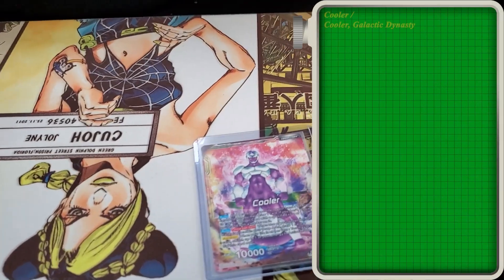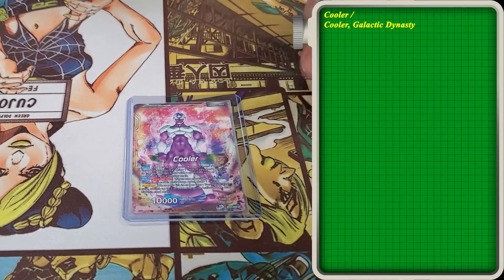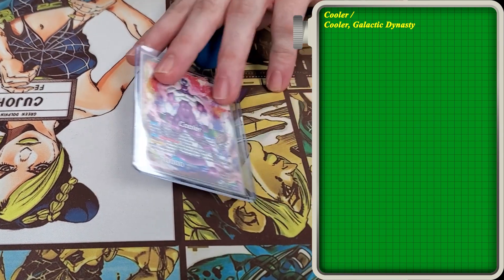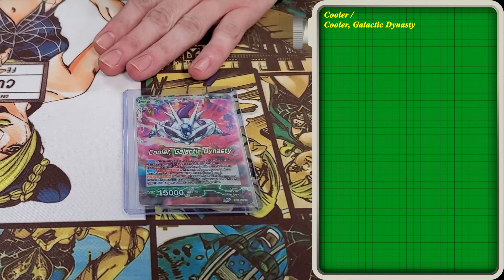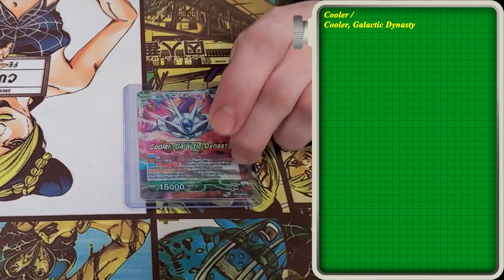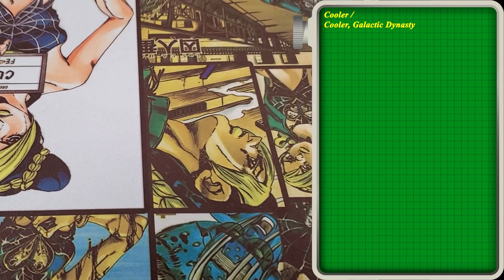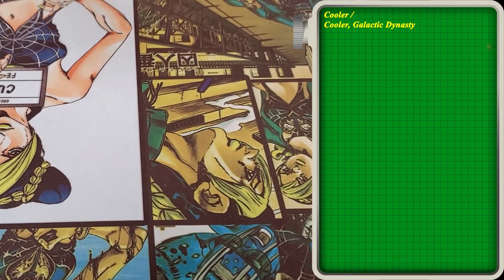Let's get into it. So this is Green Cooler. This is the unison-based leader where you can kind of combo with unisons, and then you draw when they go to the drop area. It's a standard hybrid leader. And then on the back side, it's pretty much got the same effect, except this is where the comboing with unisons turns on. We can also play unisons off of our attack instead of drawing cards.